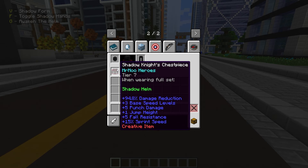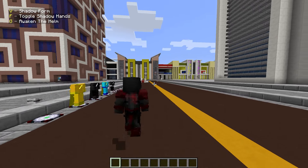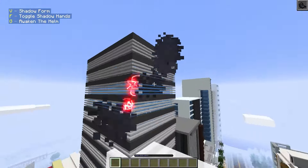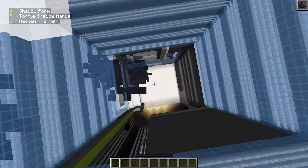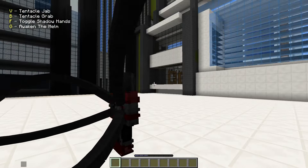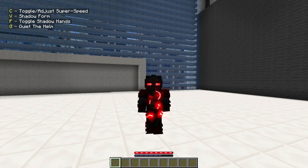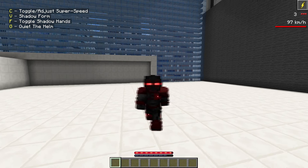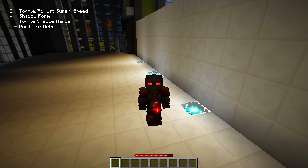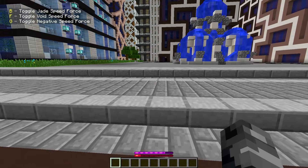Next is Shadow Knight - first time hearing about this hero. He's got 94.8% damage reduction, 15 sprint speed. We have a shadow form and can fly in it really fast. We also have dual shadow hands which are basically tentacles, and an Awaken the Helm ability that looks fire. That gives us super speed at 173 kilometers per hour. Pretty fire character.